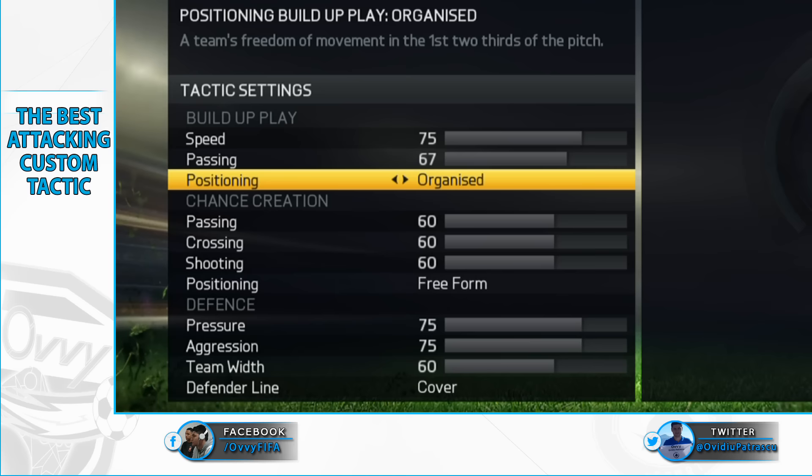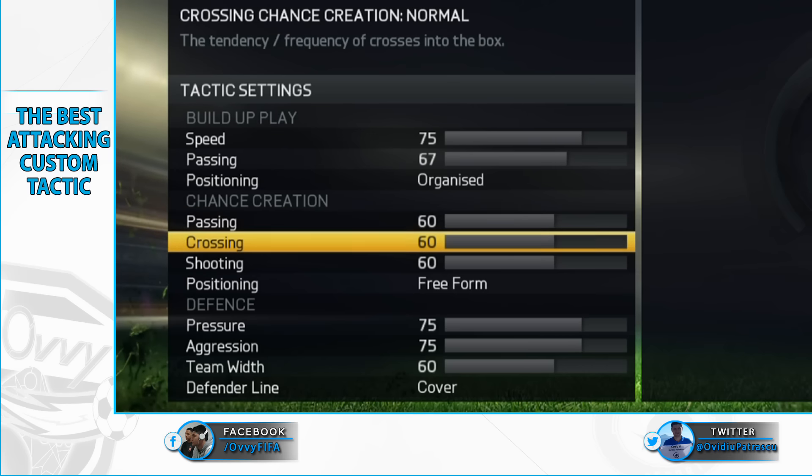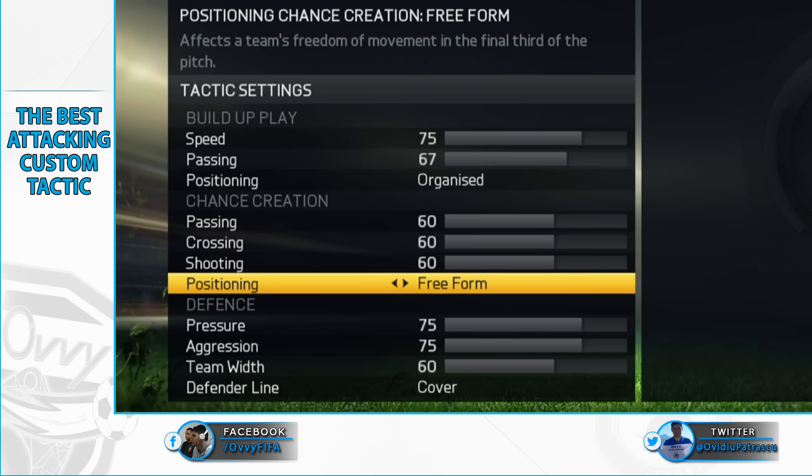Moving to chance creation, we'll go a bit more risky than in our best custom tactic video and we'll have 60 at each option. We still want to keep some balance and not have all our players run into the opponent's penalty area, because that would leave us without anyone to provide the right passes or crosses. The free form option is a must in this attacking custom tactic — we want our players to switch places between each other, surprising the opponent.